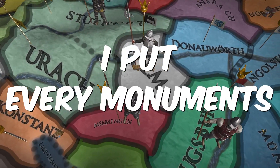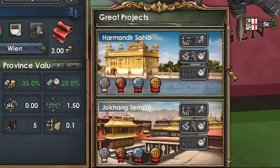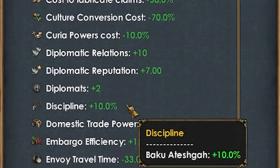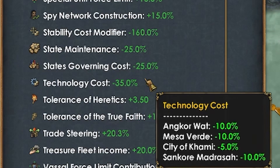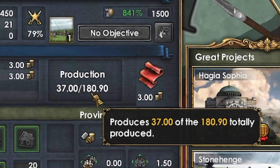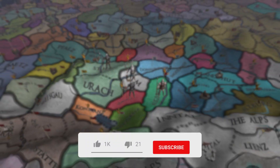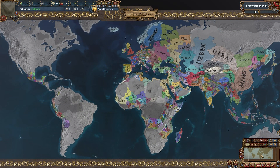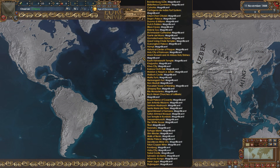I put every monument in the world in Ulm - they're all max level and all usable by Ulm - plus 10 discipline, easy tech discounts, not a problem, enough goods produced to clothe the entirety of Europe. This video is going to be a good one. Remember to like the video and subscribe for more content. We're back with a big beefy Ulm.